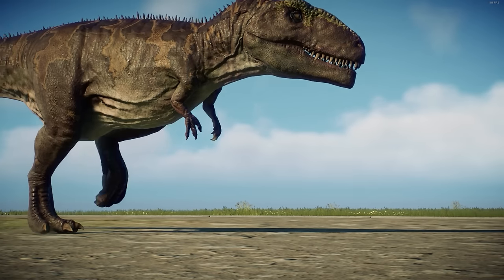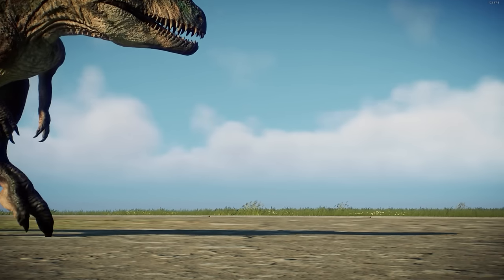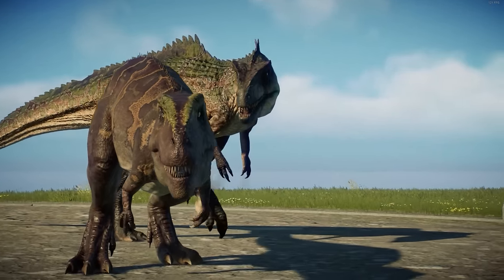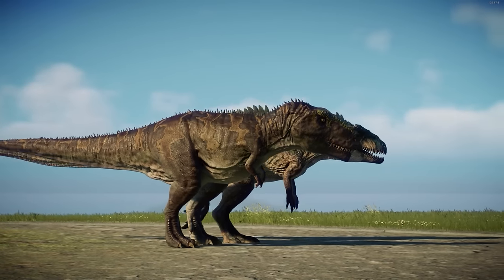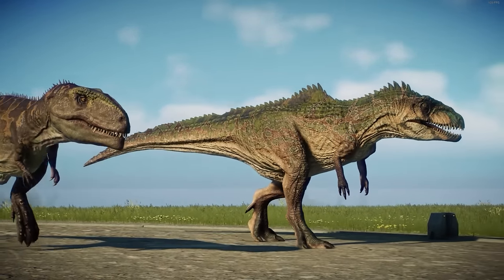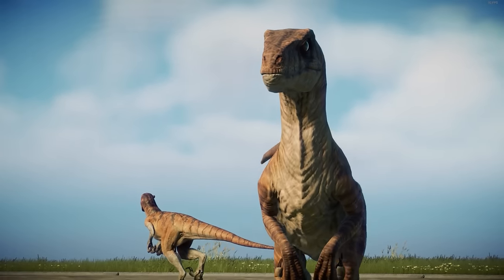The last of the variants before we explore more different species as male and female pairs is the default Giga with the 2022 Giga. These look so different that in my head canon the default Giga is actually an entirely different species — it's Mapuzaurus, not Giga. But you could also pretend that the default one is a female, and the spiky, colorful 2022 variant is the male.